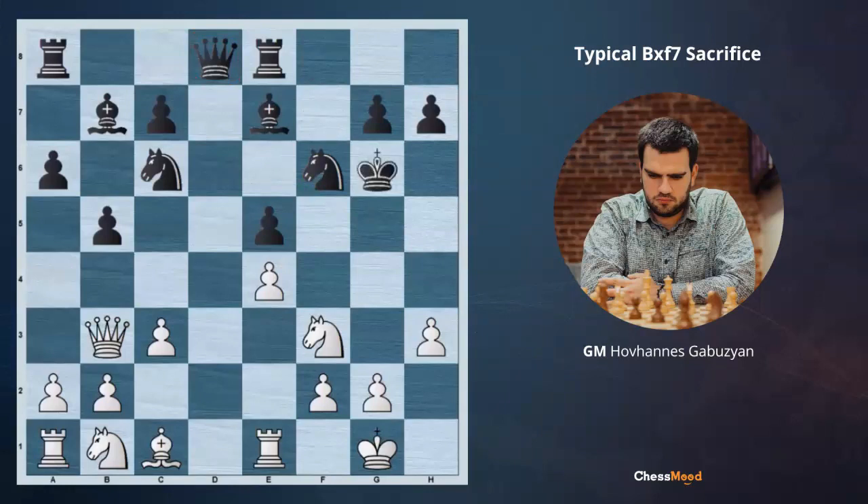After Ng5, we are threatening Qf7 checkmate, which is unstoppable, and on top of that Ne6 leaves the queen hanging. That's why, after the check, black has to play Kg6. We sacrificed a piece so we need to play very actively. If white slows down, black goes h6 and escapes with Kh7. We need to keep the king in the center as long as possible. White plays Nh4 check.